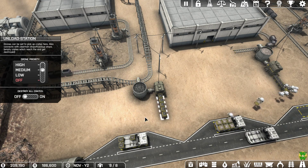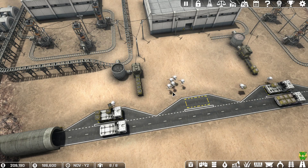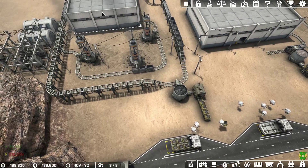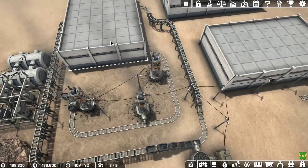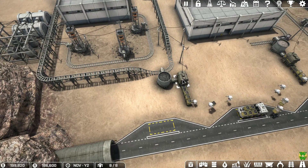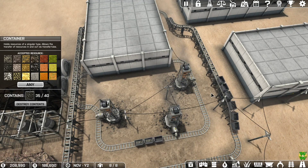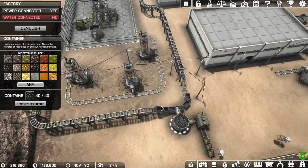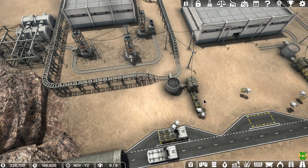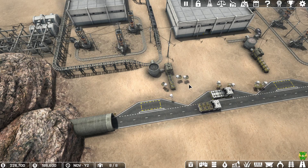You have to set up the whole production chain: set up the mines, cart the materials, do the processing, cart the materials again, then sell. We've already filled up the storage here pretty much, with a car running around with four carts just about full — so we have an abundance at this point. It might be worth getting another drone array, and also another tunnel and road stop.